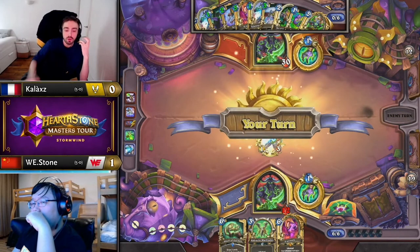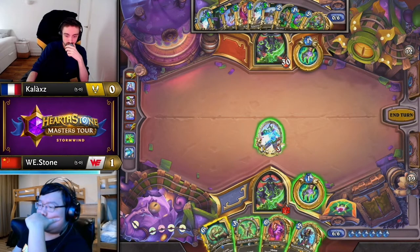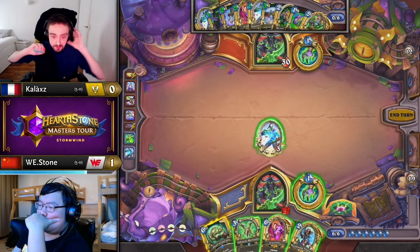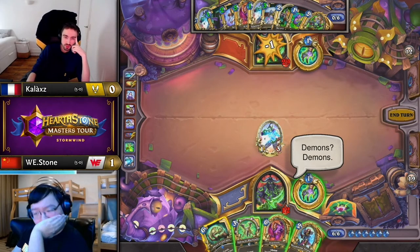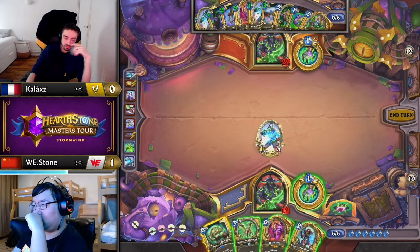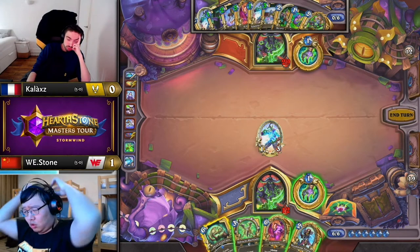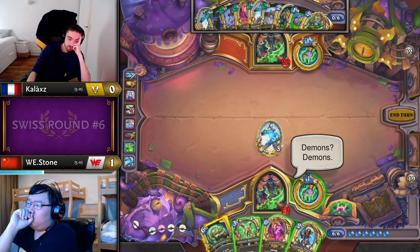One saving grace for Stone is he does have the Skull of Gul'dan, which if it can hit Mo'arg, the other Arcanist, Felscream Blast and something, maybe he can get lethal. Mo'arg, Mo'arg, Felscream — sure. Though he's played one Mo'arg and there are no philosophies either, so it's very limited. Mo'arg, Arcanist — wait, is this the last Arcanist? Yeah, okay. I-Beam, Felscream Blast — I'm reaching, but it's not like there's any other play than Skull right now.